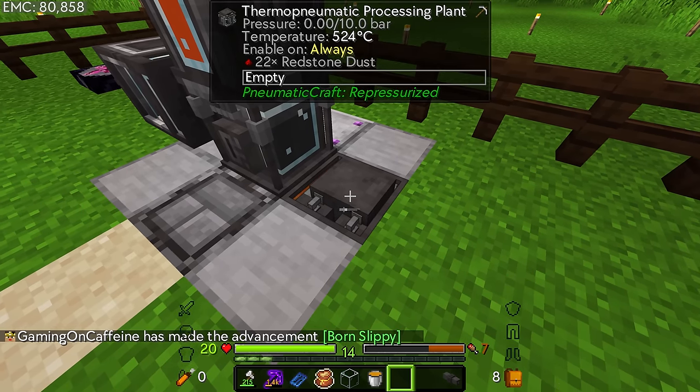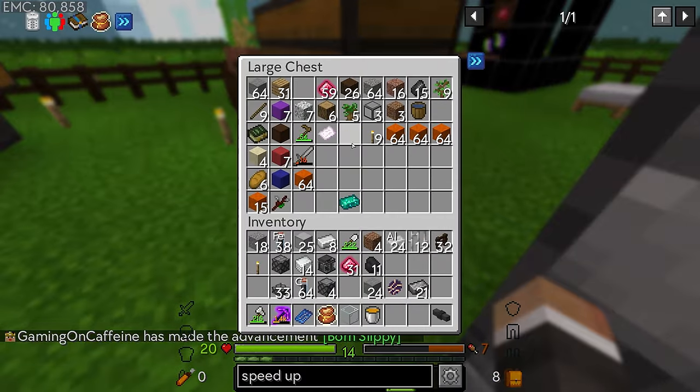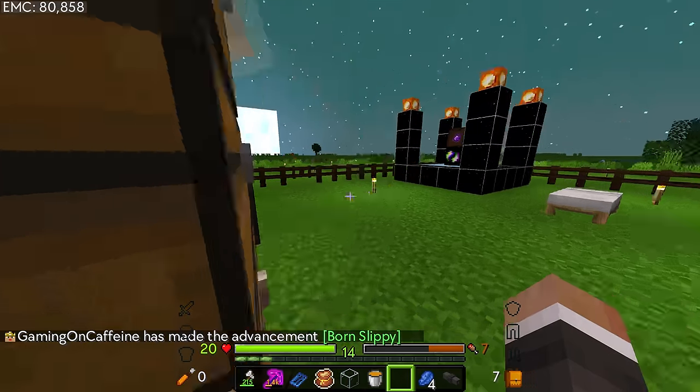The thermo pneumatic processing plant was not so difficult to make that we can't just make another one. So I'll take a new one, put the new one down. We probably should have just done that to begin with. Either way, now we can take diesel out of here, put that into here, and that should start breaking down the diesel with redstone to produce the lubricant. This one is a one-to-one ratio, not a ten-to-one like the plastic.